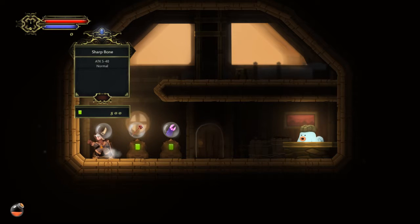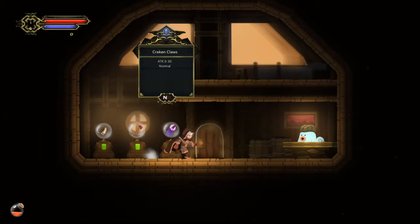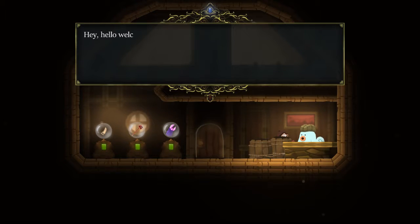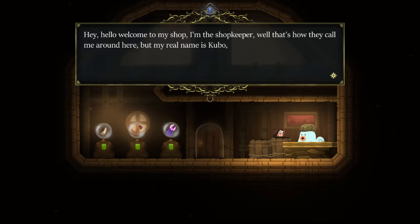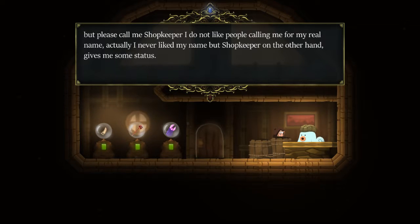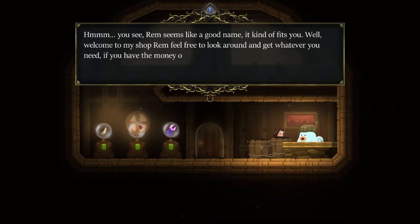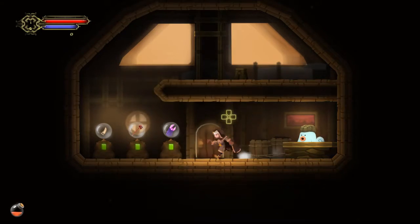Can I buy this? What's the buy button? Talk to me, creature. Welcome to my shop, I'm the shopkeeper. That's how they call me around here. But my real name is Kubo. Please call me shopkeeper — I don't like calling me by my real name. I actually never liked my name. A shopkeeper gives me some status. Rem sounds like a good name. It kind of fits you. Well, welcome to my shop, Rem. Feel free to look around and get whatever you need, if you have the green money.